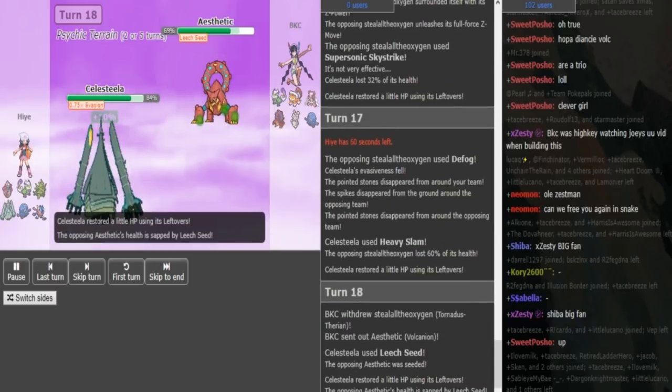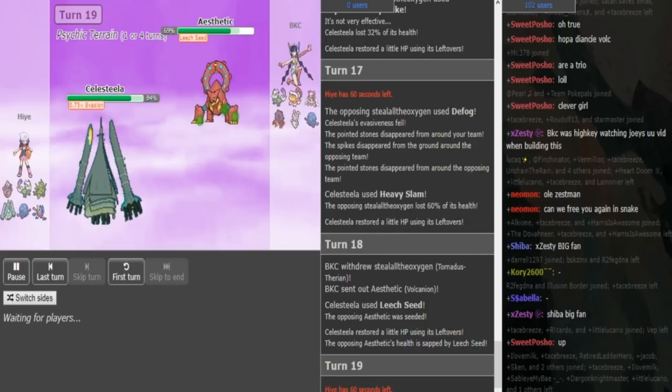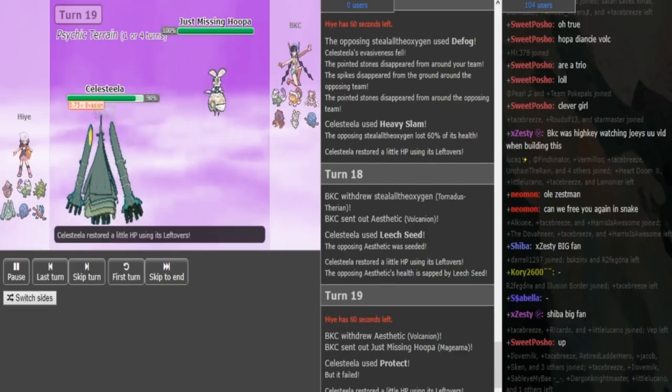He goes Volcanion. Protect is kinda obvious here, so he can potentially pull a double switch on the Protect — either into his Magearna, or maybe into his Tornadus to try and get more Regenerator. But Magearna is more likely to come out, because if you pivot into Torn, then you're kinda forced to switch again. So he does pivot into Magearna, predicting the Protect — gets the play right. So good play on BKC, and now he's free to Volt Switch.